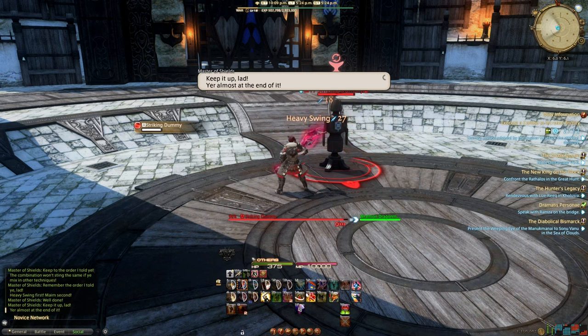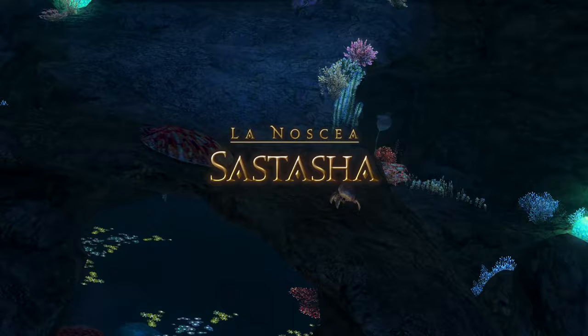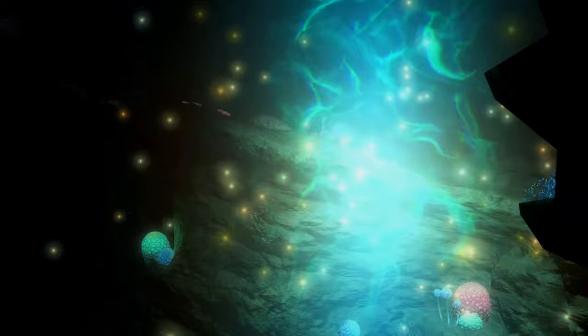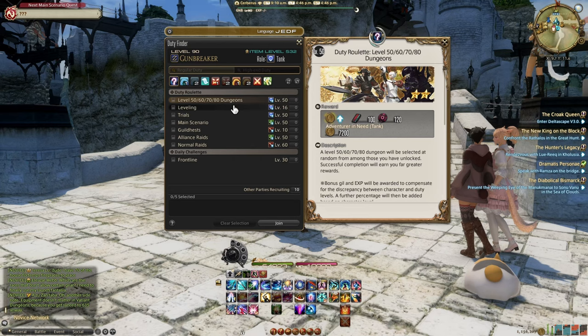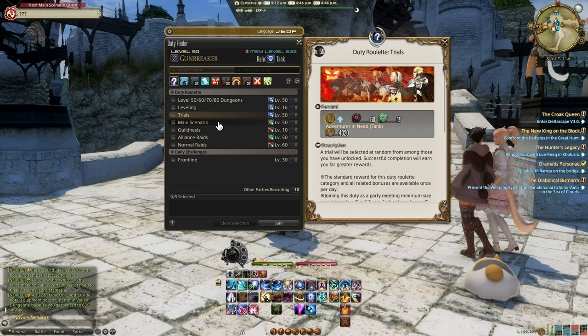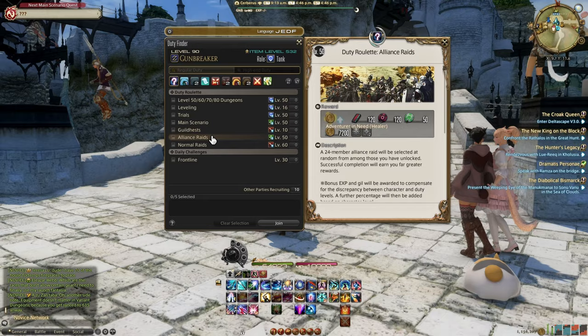Around this time you'll unlock your first dungeon, which will also unlock the daily roulette. The daily roulette lets you get large amounts of XP for completing your first roulette of the day, as well as rewarding currencies for armors and such — but that's more of an endgame thing. This will expand as you progress through the game, unlocking trials, alliance raids, normal raids, leveling dungeons, and level cap dungeons, each having a once-a-day reward. There are new dungeons, raids, and content in every expansion, so your amount of content within this roulette will keep increasing.